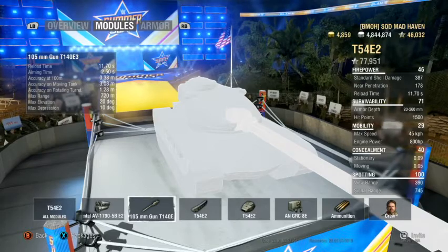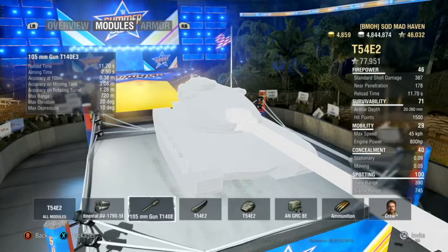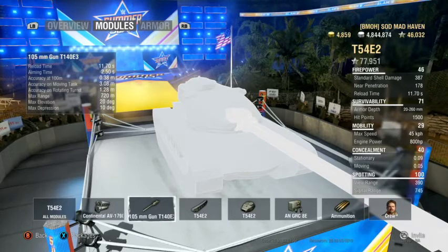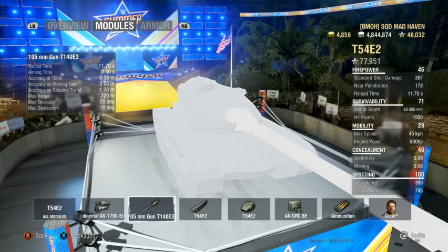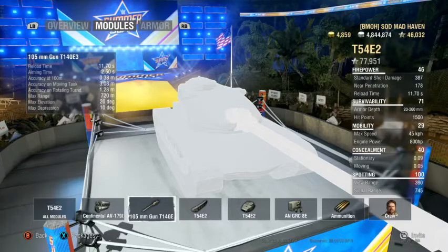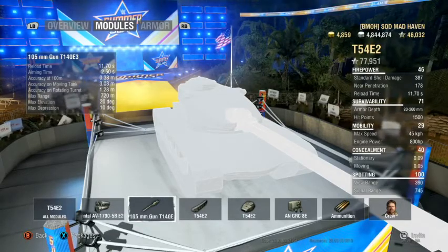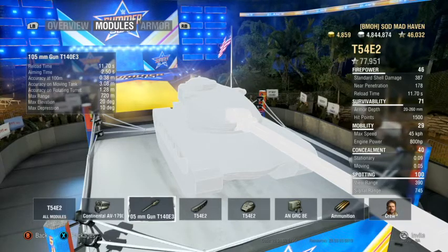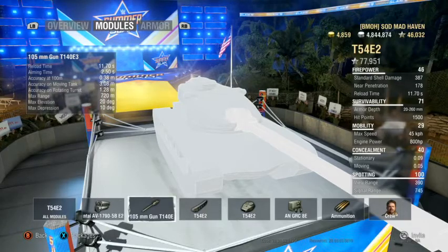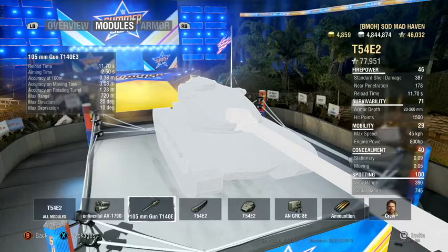Camouflage: 0.9 stationary, 0.5 moving. 0.9 stationary isn't that bad — a lot of people think that's horrible, but 0.9 allows you to do a lot of things. You're capable of hiding behind a bush, doubling or even tripling it depending on how many bushes are in front. 0.9 allows you to take shots from behind bushes without getting spotted. So does 'muffled shot' as a perk — 25% reduction — you can stay hidden.